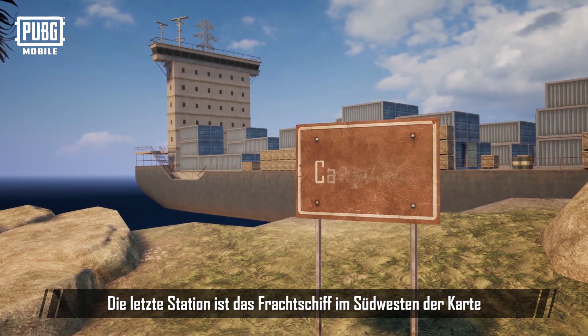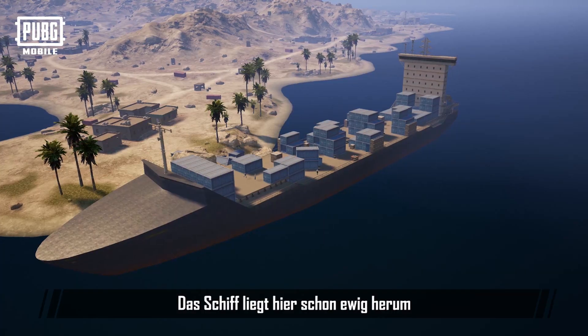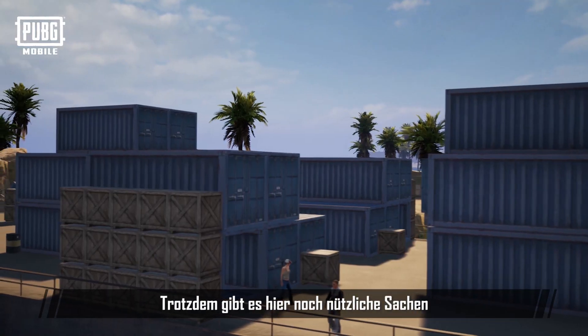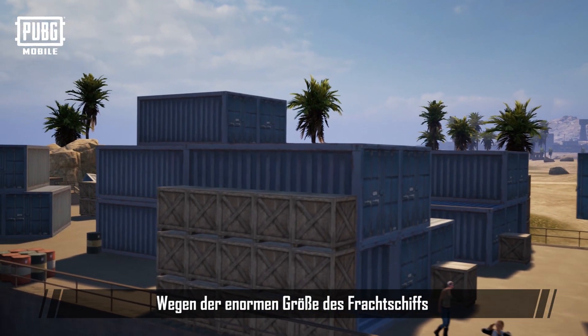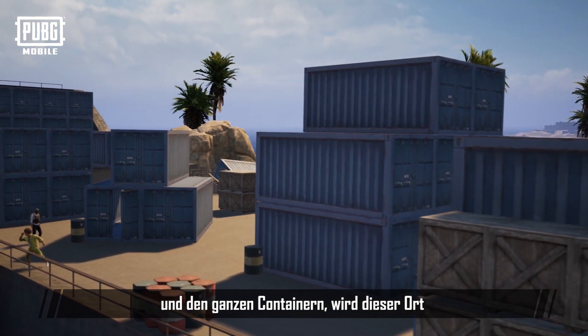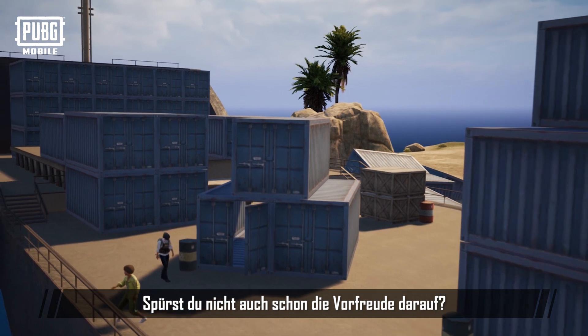Our final destination is the cargo ship located at the southwest corner of the map. This ship has been idle here for a long time and has already been abandoned, yet there are still goods that remain here. However, due to the gigantic size of the cargo ship and the containers, this place no doubt becomes a place to rumble. Don't you feel the excitement already just thinking of it?